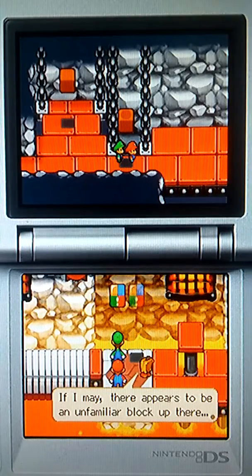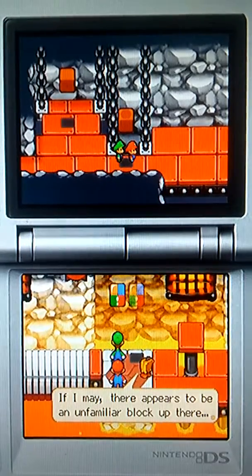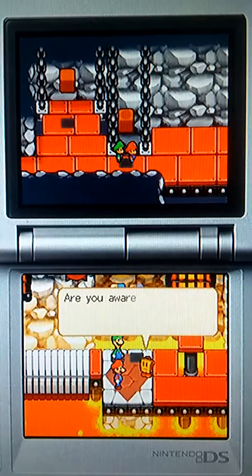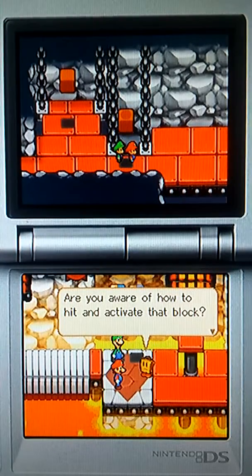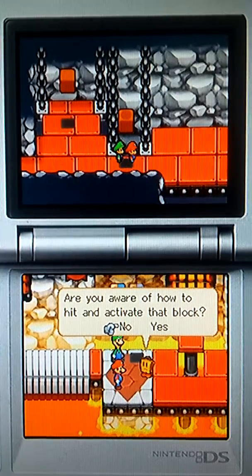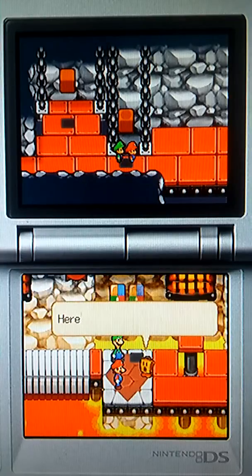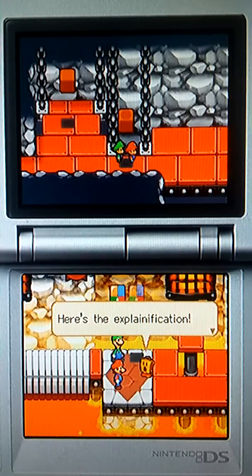As you can see on the screen, you can actually see that faded out block. If I may, there appears to be an unfamiliar block up there. Are you aware how to hit and activate that block? For some odd reason, it hovers over 'no.' It's very helpful to say no, because it'll just tell us how and what this works — possible. Here's the explanation.